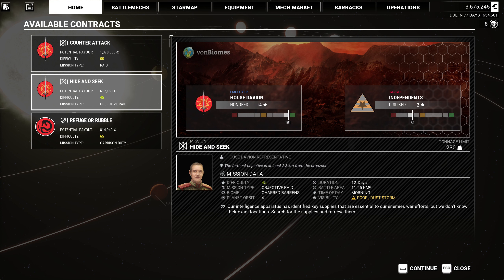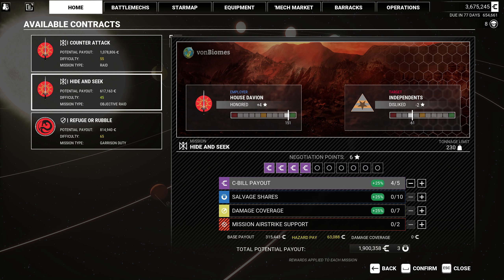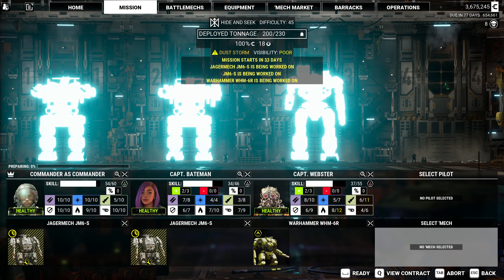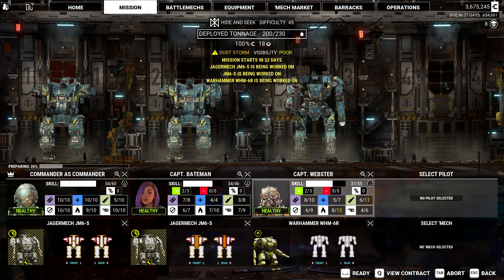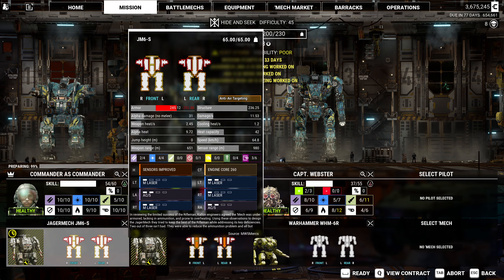This is hide-and-seek. Our intelligence apparatus has identified key supplies that are essential to our enemy's war efforts, but we don't know their exact locations. Search for the supplies and retrieve them. This is C-bills for sure, plus damage coverage and salvage. Heavy weather warning is in effect, Commander — your visibility and sensor readings will be compromised out there. We could do three lances again — 30 tons off isn't super terrible. Let's do that. We'll move fast, we'll do our best.